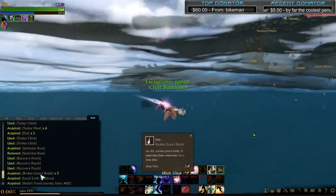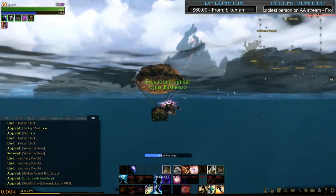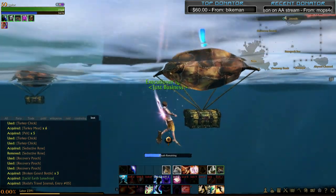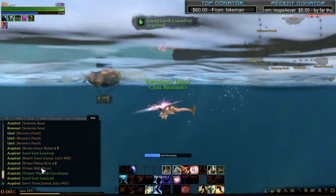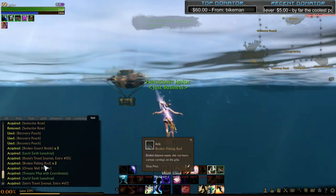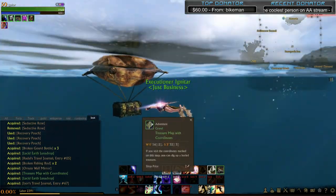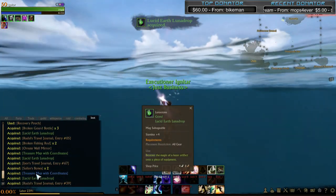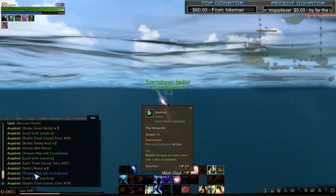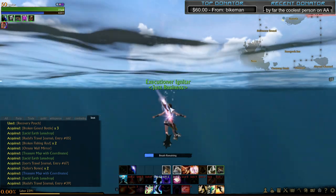We got about 15 silver and a gem that sells for one silver - we got our investment back, not the greatest chest. The second one gave us a 10 silver fishing rod, a gold from the mirror, a map worth about two to three gold, and a gem worth about one gold. The third one gave us 10 silver, five gold, and another one gold gem.